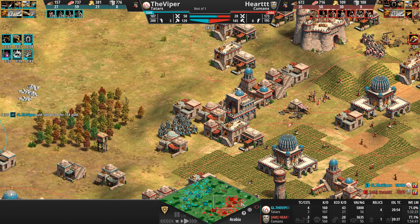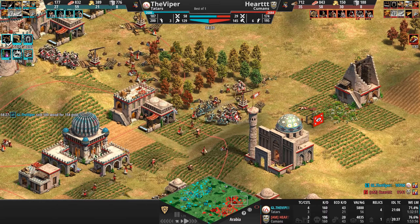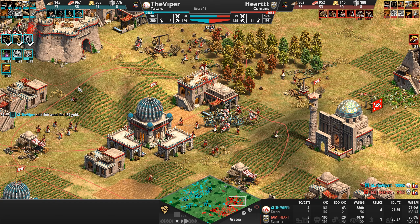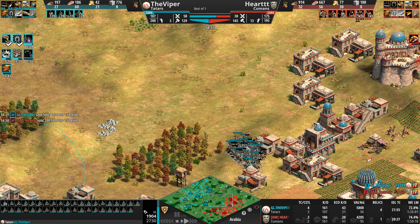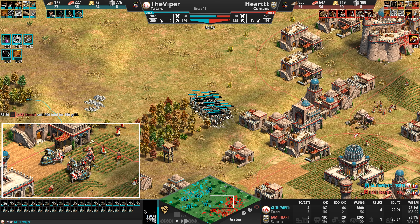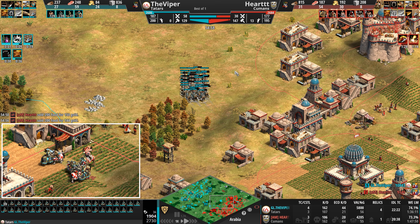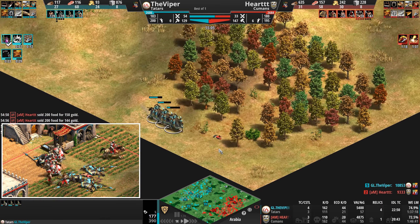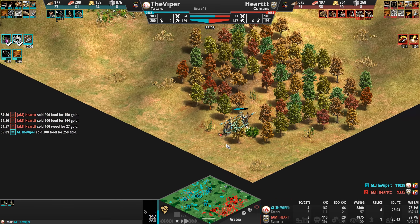Cavaliers are two minutes from upgrading to Paladins — how many games with Paladins have we seen lately? In come the teal Keshiks wanting to raid. Heart is researching Silk Armor — some Cuman cav archers are going to come with a lot of extra armor. But look at their HP — holy moly. Get a monk or two in here.